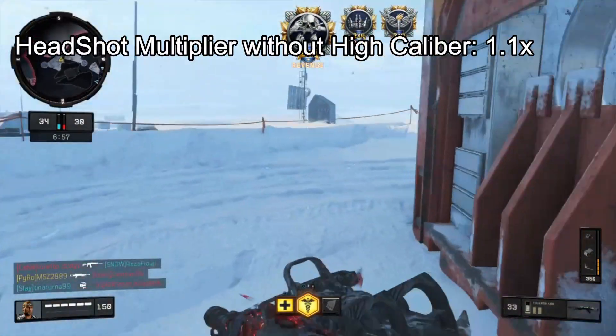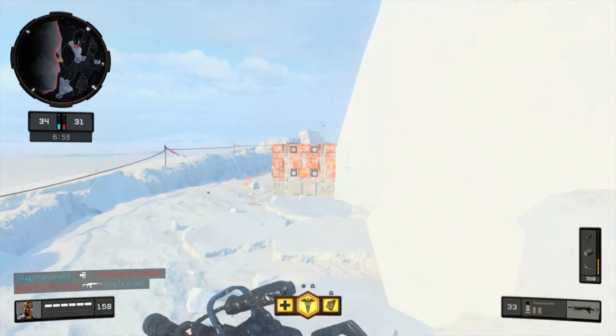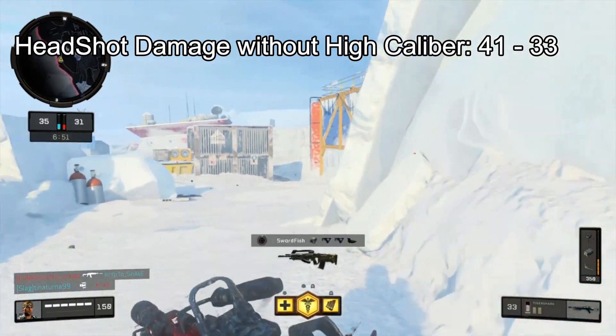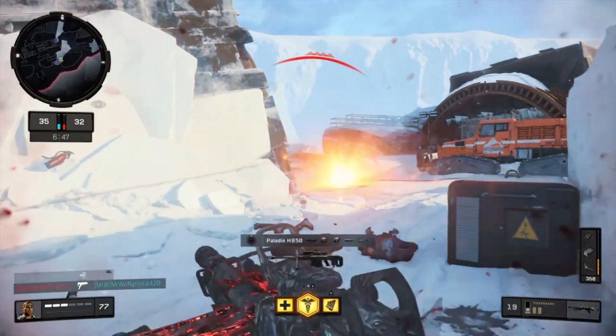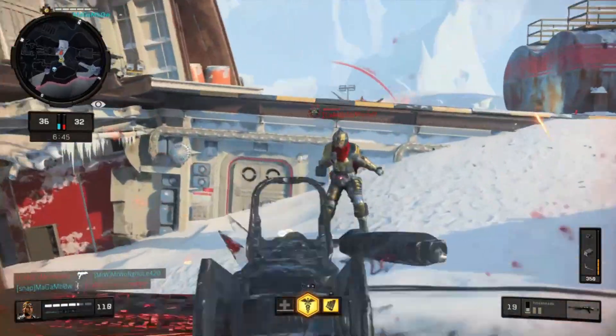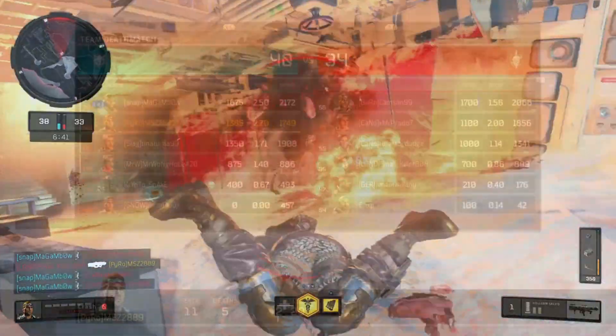The headshot multiplier for this weapon is 1.1, so it will deal 41 to 33 damage if you're not using High Caliber, and it won't change the number of shots needed to kill the enemy even if you hit the enemy's head with all of your shots.